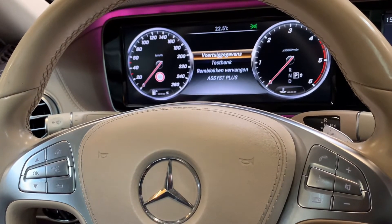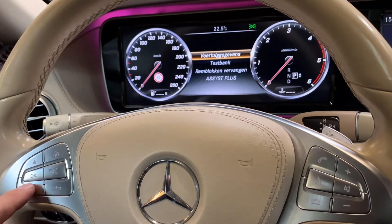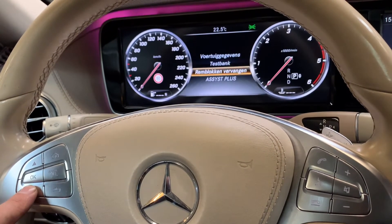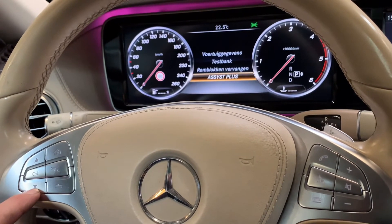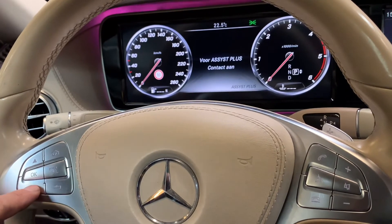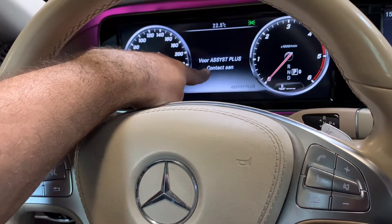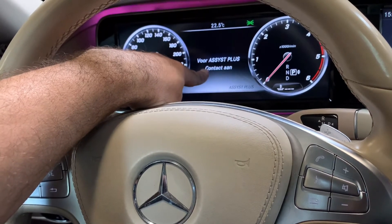We scroll down with the left side arrow down button to 'Assyst Plus', then confirm with OK. Once we confirm this, the car asks us to turn the ignition to the second position.